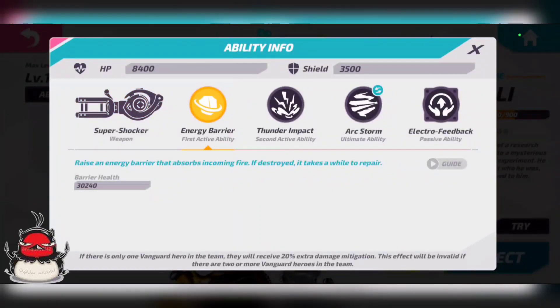His first active is the barrier shield. It has 30,240 health, which is very good — it's very difficult to take out on your own depending on which damage hero you're playing. The shield is your best friend and it's essential to master. If you master putting the shield up and his second active, I think you'll be doing just fine with Jabali. The shield is the bread and butter of his kit.